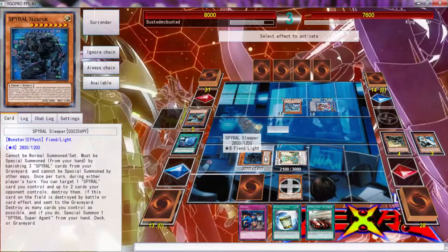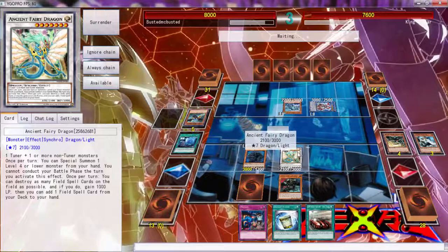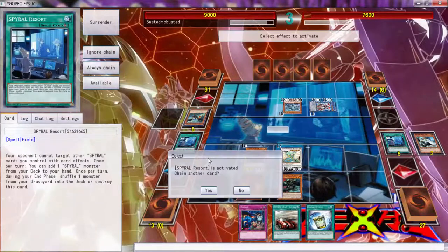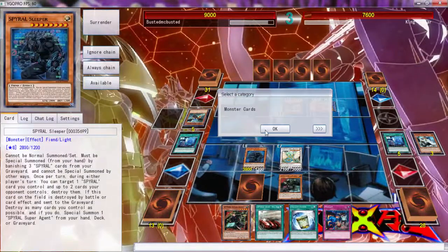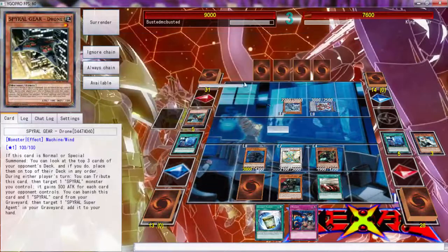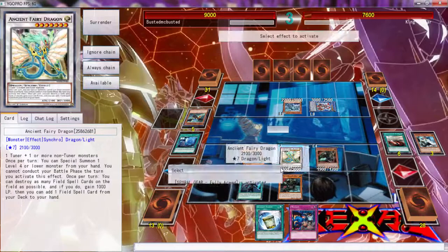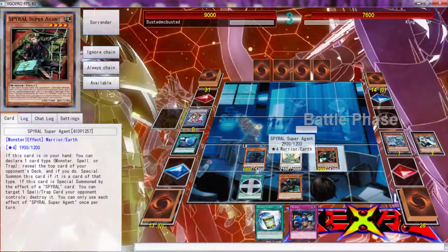All monsters - you're definitely not getting that. Let's use you to target, bump up to 3800, turn to attack. Activate, destroy that, activate our Last Resort, and search the Agent. Activate - search Super Agent. Special summon - this is complete game. Activate this, grab the Drone, bump again, activate Fully Armed, pop pop. Go into battle phase - 21 to the face, 29, and 4800. That's what we do here.